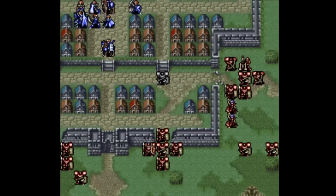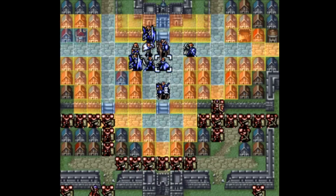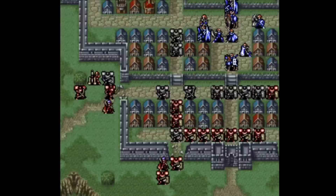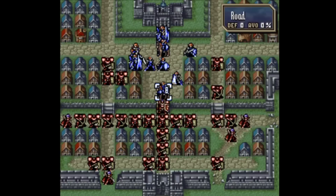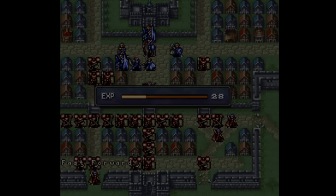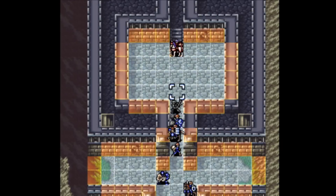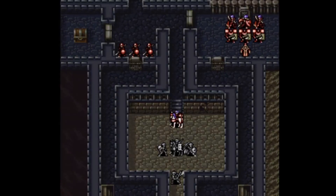Thracia also introduced the Rewarp staff, which allows a staff user to warp themselves. This is pretty easy to get a bunch of, but it takes quite a while to get any really good combat units to a high enough staff rank to use it, so it's often used to send a staffer to deal with a non-combat objective or get to an escape point. Especially on your first playthrough, Thracia really makes you want to be judicious with your Warps and pick and choose the maps you want to skip. Warp is super powerful here and often a win-the-map button, but there's a fun resource management component because not every map can be warp skipped. On subsequent playthroughs the system loses a bit of luster since you'll know how many Warps are available and what the most difficult maps are, but even with experience, two different Thracia players might use their Warps pretty differently, especially in the mid-game.